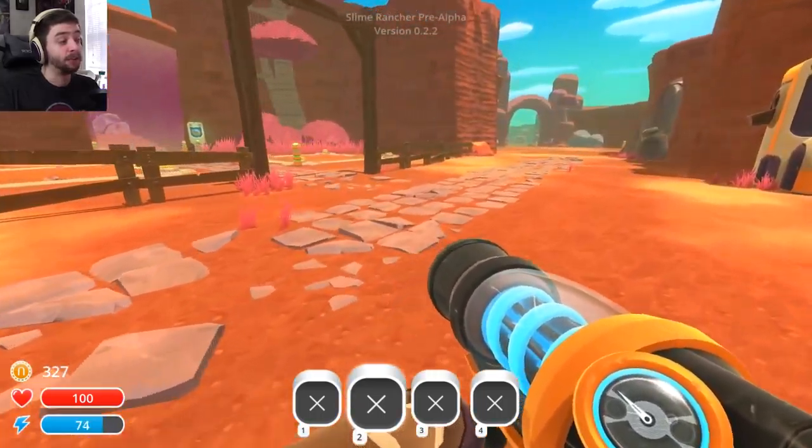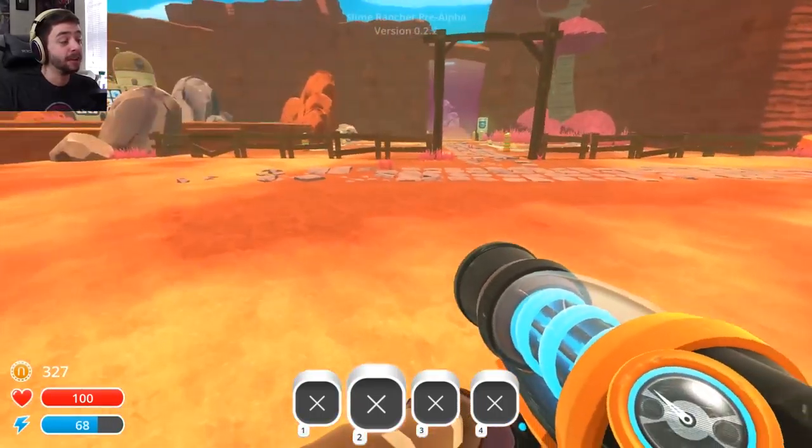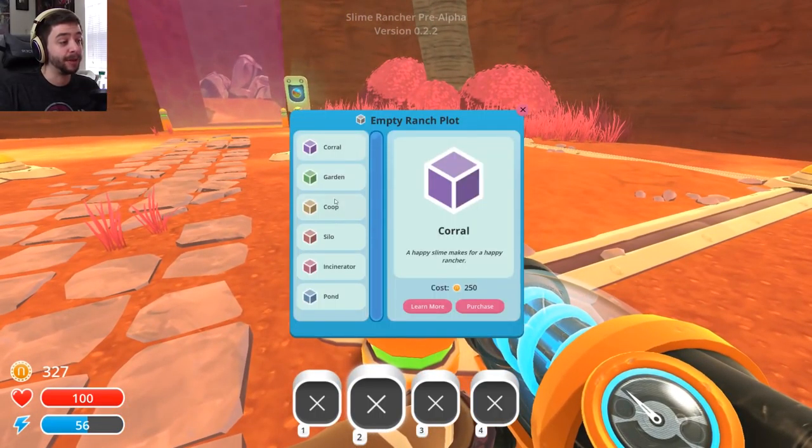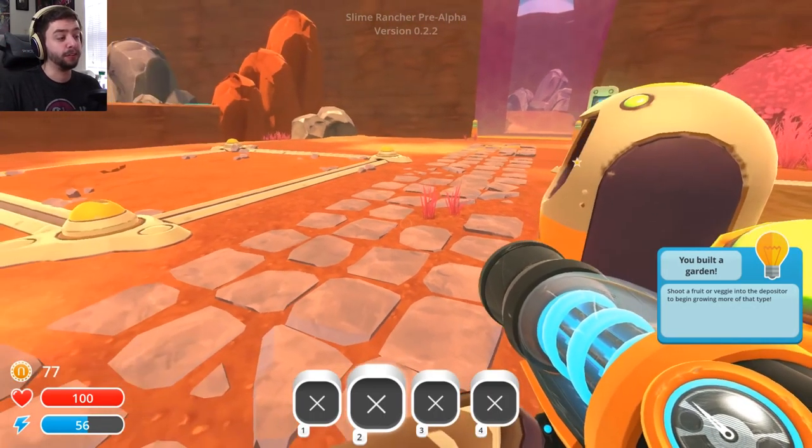The first thing I like to do is get an actual farm up and running so we can actually have some fruits and stuff. So we can come over here to these areas, we can activate it, we can pick what we want to build. Gardens are the most important first step. We can also get silos which will hold things, incinerators — you can actually kill slimes — ponds and all kinds of stuff. But let's stay basic and purchase a garden.